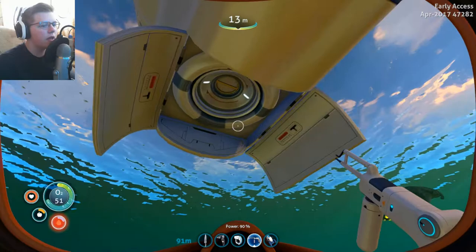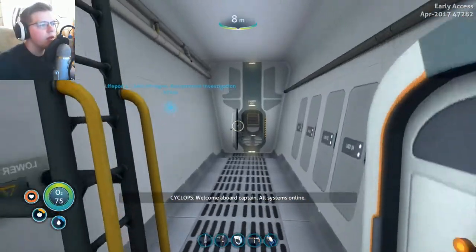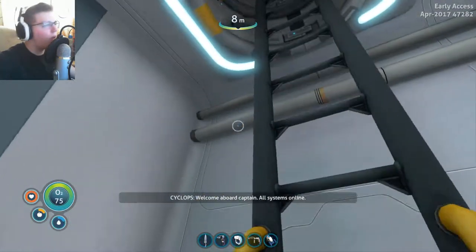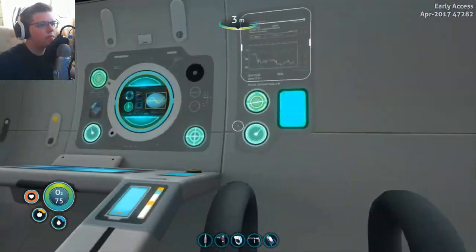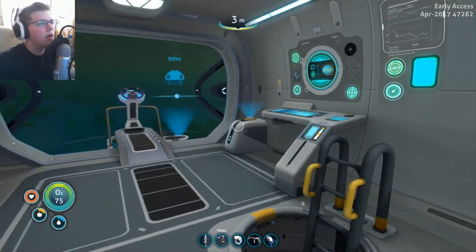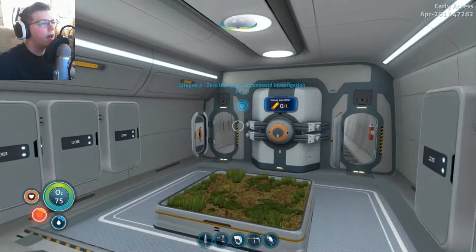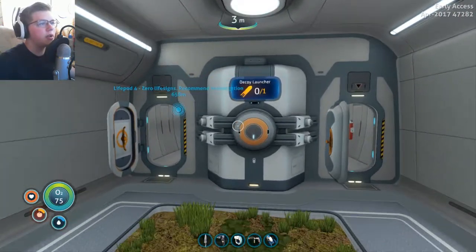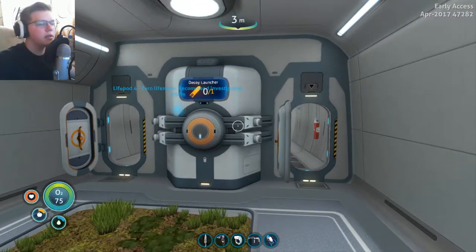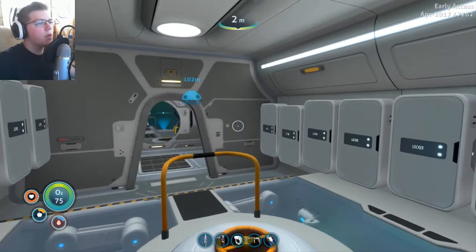Now let's check out some of the changes of the actual Cyclops itself. That was a change right there - your Cyclops can now have holes in them. I think that's a new animation. Let's kind of take a look around, start front to back. Decoys - you can now build the decoys. How do I explain the Cyclops? What happens now is, obviously the entire update revolved around this. They added a bunch of different things.